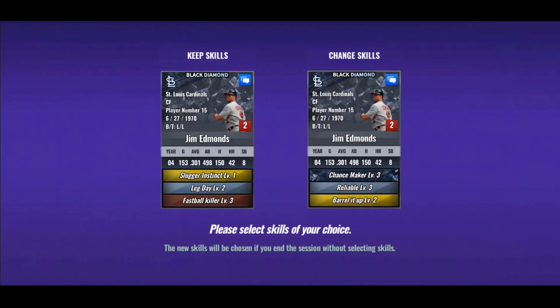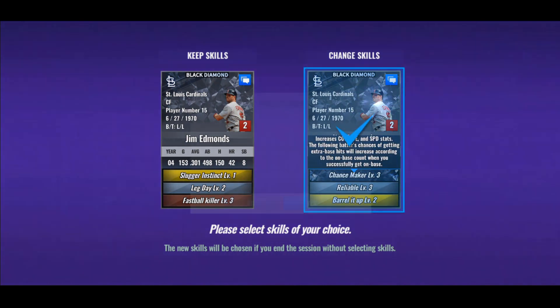Chance Maker, Barrel It Up — okay. Chance Maker increases contact, eye, and speed. Falling batter's chances of getting extra base hits will increase according to the on-base count when you successfully get on base. Barrel It Up relies on high contact and speed, and I already know it works with him — he's one of my best hitters with Barrel It Up, and it only got better with his recent grade increase. We're going to take it — we got legend skills.